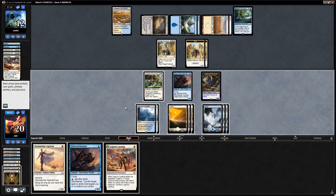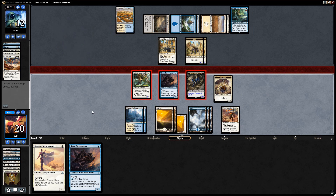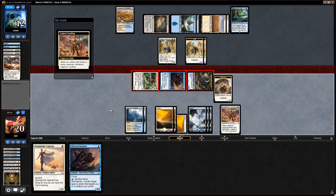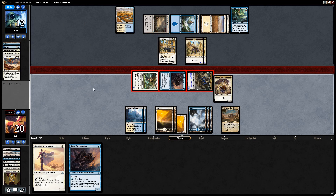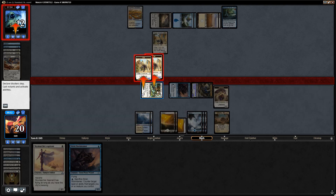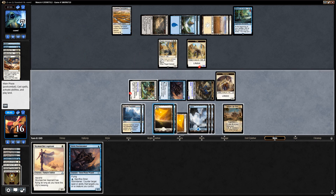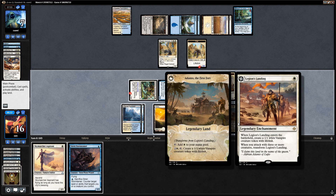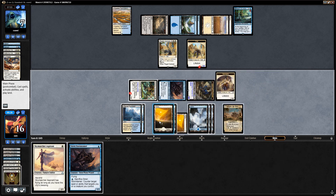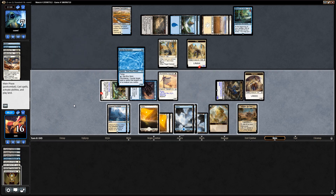An untapped Legion's Landing — not bad. Let's play that and I think we just jam with everyone. We transform the Legion's Landing to get Adanto going, even though opponent does have Field of Ruin. Opponent double blocks the Adanto Vanguard — we'll pay four life and get in for a bunch. Now the question is do we play even more stuff or sit on the Adanto? I think we just unload — we don't really see ourselves beating another Fumigate.